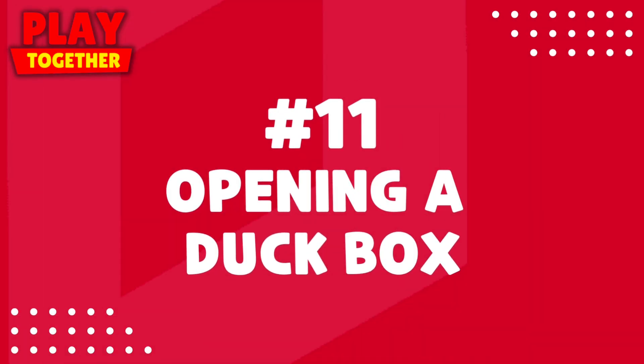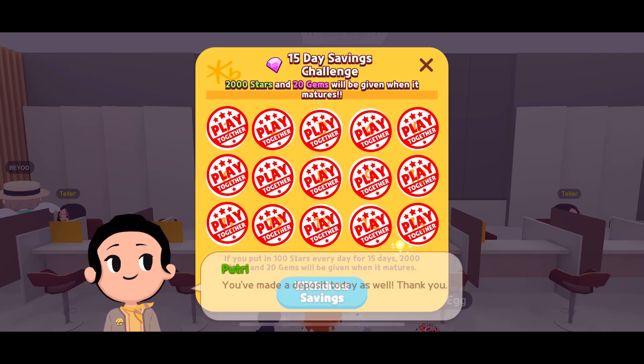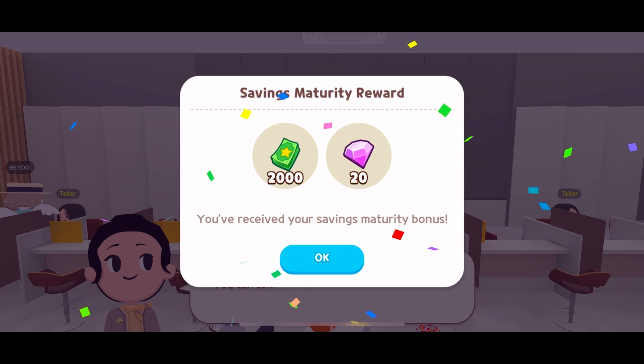Opening a Duck Box — if you have sprout points, you can use 30 to get 1 gem. Withdrawing savings from Buko Pin — after depositing 100 stars every day for 15 days, you can get 2,000 stars in 20 gems.